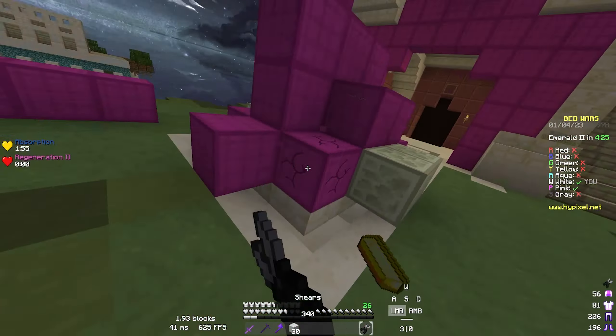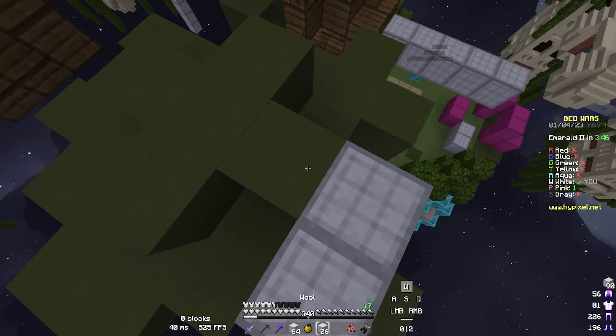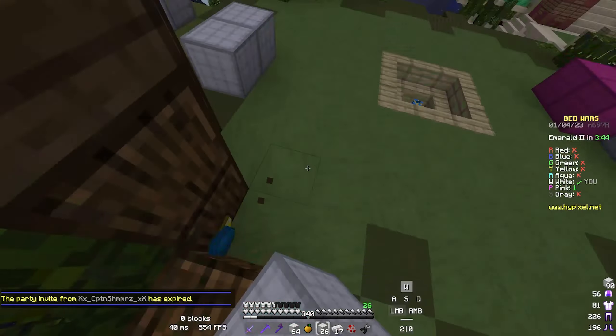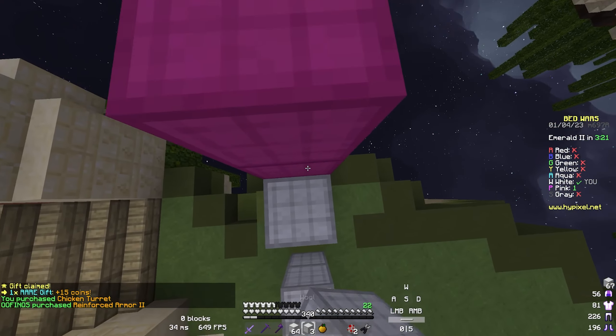Then it drops healing, and I'm just gonna let this guy kill me to get the healing. It drops a piece of healing that you don't even have to eat — you just consume it instantly. And it stacks, so you could just have like 10 of them. You wouldn't need to wait for 100 eggs to be shot, but I guess it wouldn't be too hard if you just cramped up a bunch of chickens and then you could just spam it to full health.